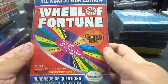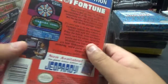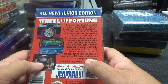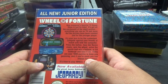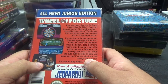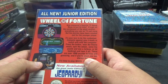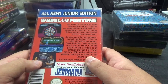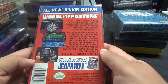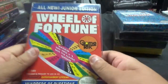From Game Tech, we have the all-new junior edition of Wheel of Fortune, based on the number one hit TV game show — hundreds of questions for ages seven and up. It's got all the excitement of the adult version, but the puzzles have been created just for younger players. Compete against your friends or match wits with the computer. Press the button, hear the theme music, spin the wheel, solve the puzzle, and win a fortune — or hit bankrupt and lose it all. There are over 1,000 puzzles, and if you're stuck, you can always buy a vowel.